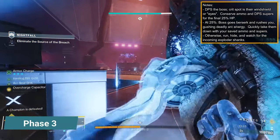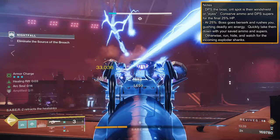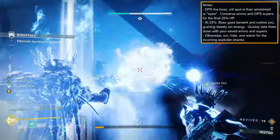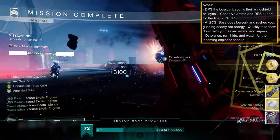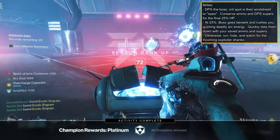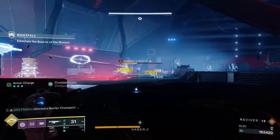For Phase 3, the boss's crit is now their windshield, and your task is to kill the boss from 50% to 0. Once at 25% HP, the boss's hood breaks off and they go berserk, causing them to rush you and spew out an electric AoE. Ideally, whittle them down to this breaking point and then throw all your heavy ammo, grenades, and supers at them to quickly end the fight — do this quickly and you won't have to deal with the spawning exploder shanks. For a little extra protection, a Banner Shield Titan can block and hug the boss to buy your team more time.